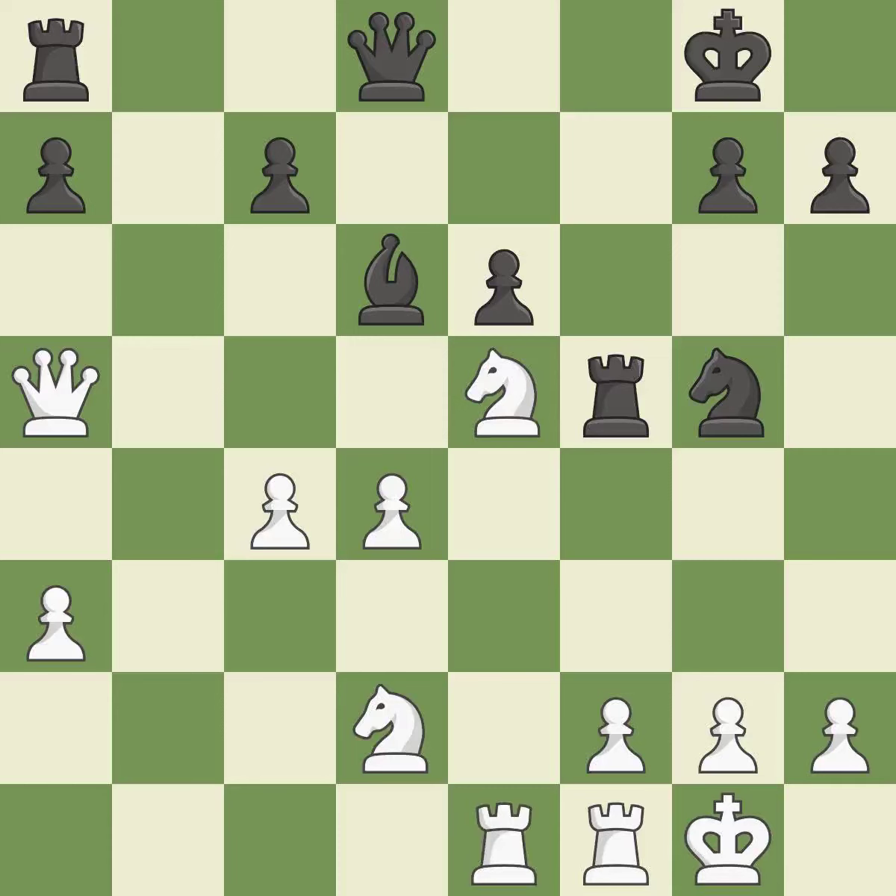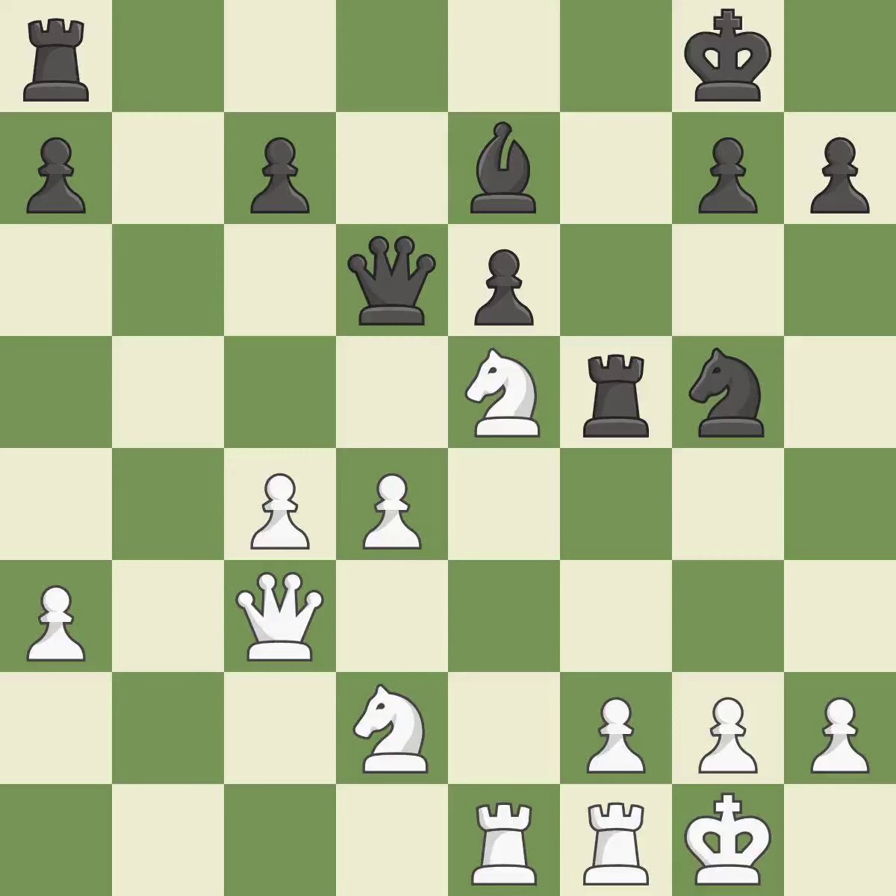This develops a rook off its starting square, getting it into the action — it is best. This overlooks a better way to reveal an attack on a pawn — it is a mistake. This defends a pawn that was under attack and had no defenders. This took advantage of a mistake and white now has a winning advantage — it is a great move. This activates a queen by developing it off of its starting square — it is good. This wins a knight — it is best. This offers to exchange pieces of equal value — it is excellent.